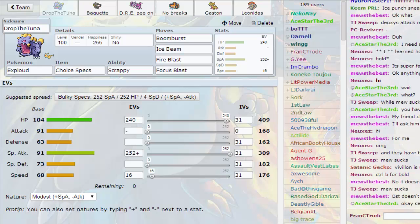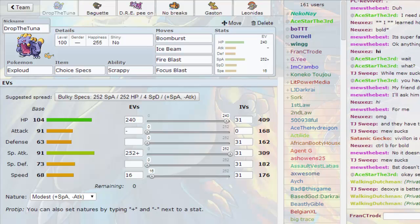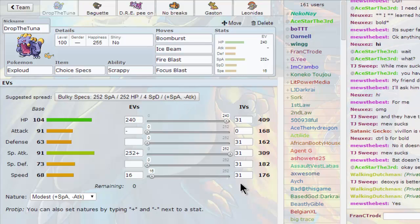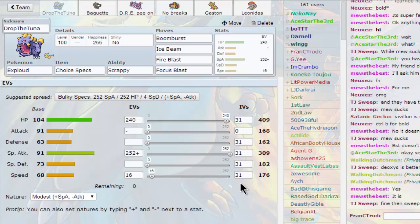We're here to test the RU beta. There's the RU beta out and we wanted to try it — as simple as that. We have a team ready just to see how it works, pretty offensive one. We try to break the walls. We have heard there's something called RU Cresselia, for example. We have, first, Drop the Tuna — it's a Specs Splout, the first wallbreaker: Boom Burst, Ice Beam, Fire Blast, and Focus Blast.